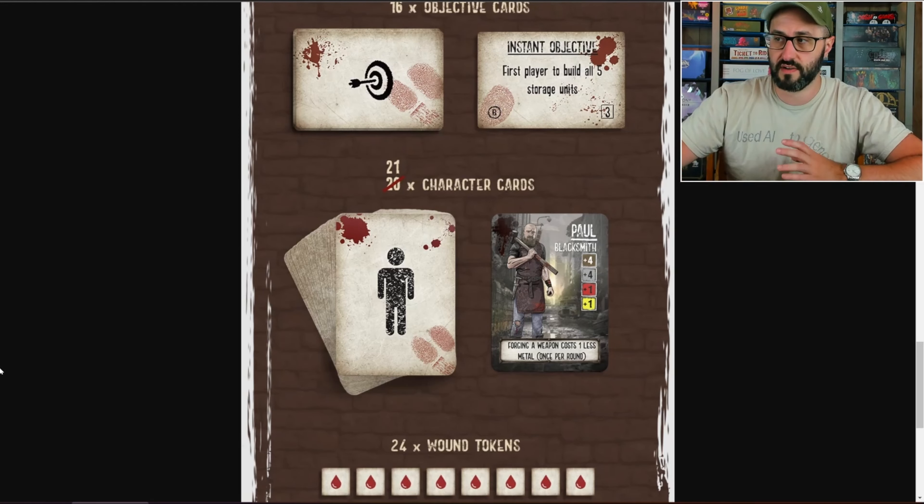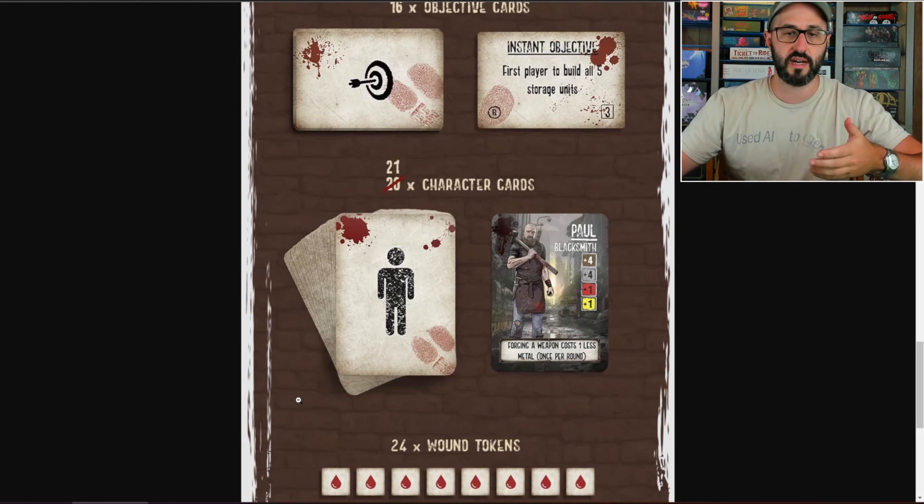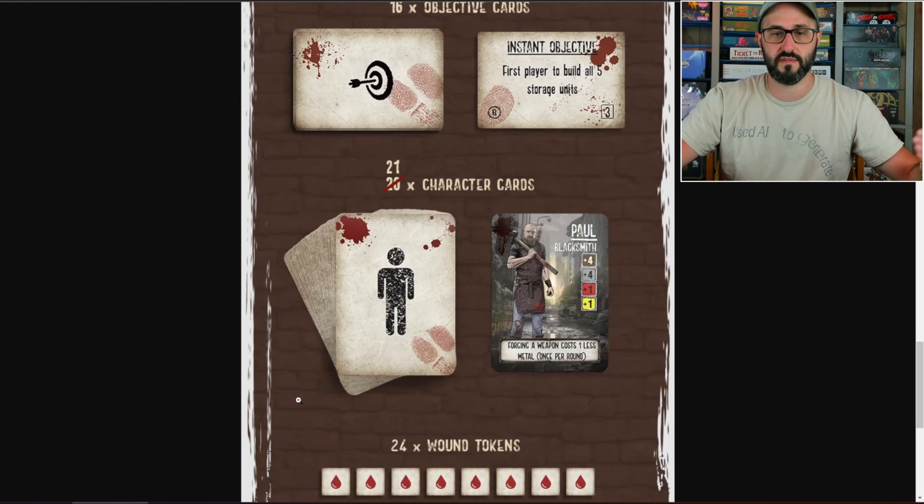At the start of the game, there's going to be a bunch of different survivor cards put out on display, and players are going to be taking turns drafting a survivor into their base until each player has two survivors. Each of the survivors can have different special abilities, different weapons, as well as a different amount of resources that they are going to be granting you.